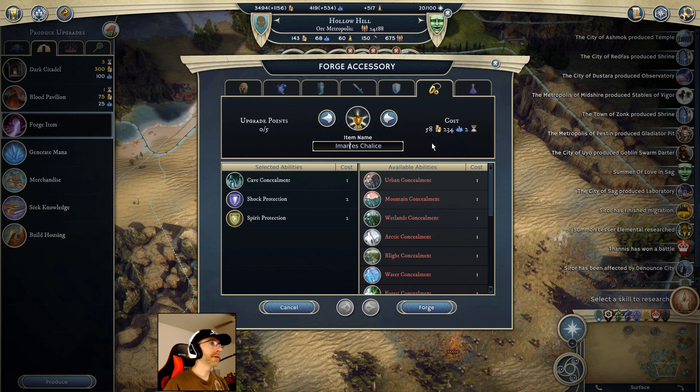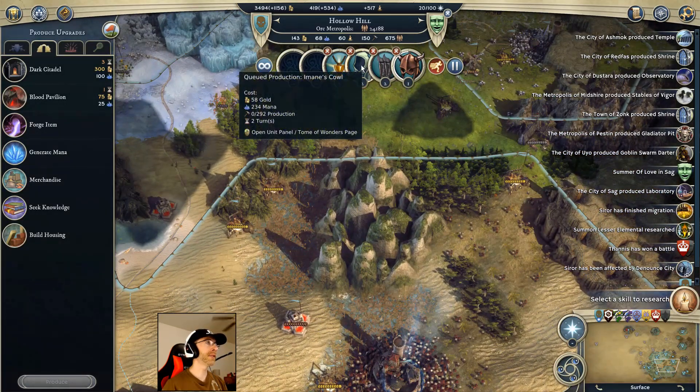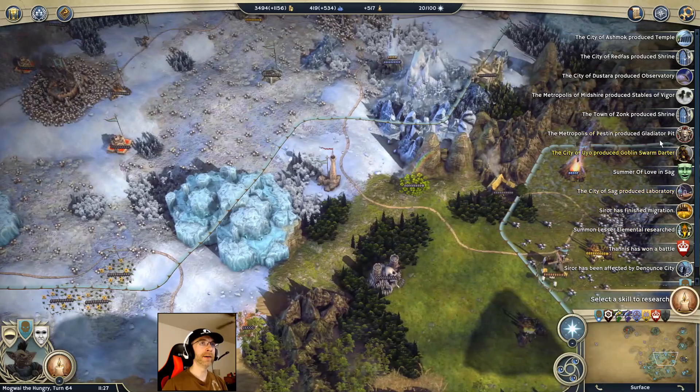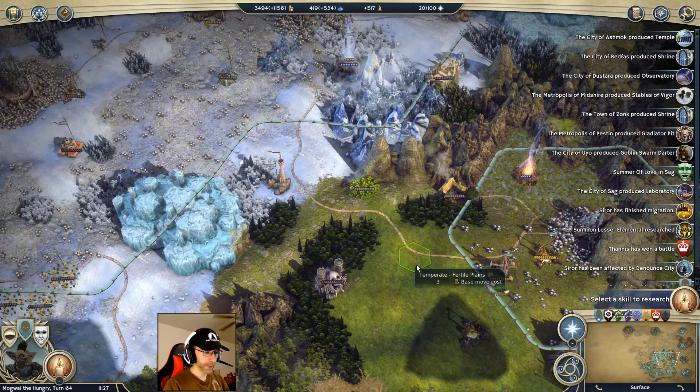I can't type today, folks - I keep taking accidental Steam screenshots. Imaine's Chalice - forge that. So we've got a good set of items coming up for everybody. I'm going to hurry production on the two for Mogwai; the Imaine stuff can wait, and I might end up canceling it if I find a better item in the meantime.